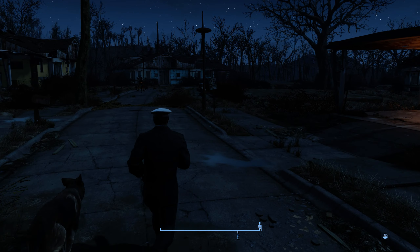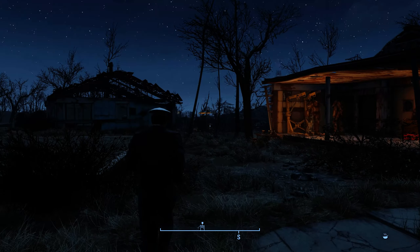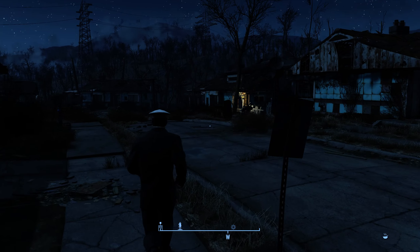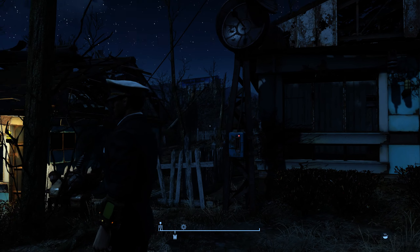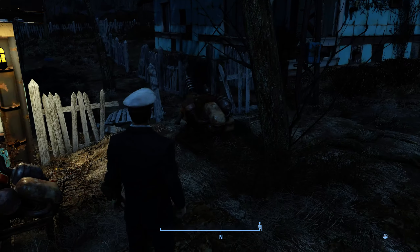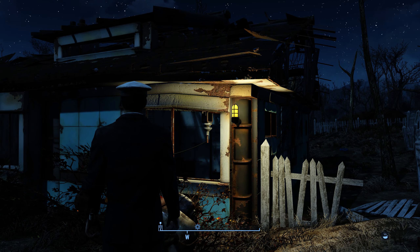That's it. This is a base — it's hard to tell, but this is a base. I have gun turrets set up here — there's another one somewhere over there. You can see electric light over there because I've made a generator. I've made a radio to attract new settlers. I've put in another generator, a light, and then the connection for the light is right there.